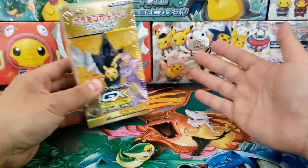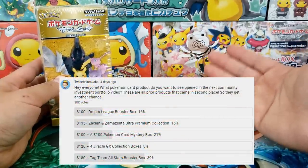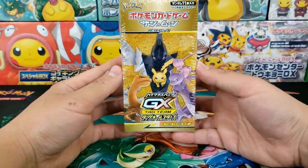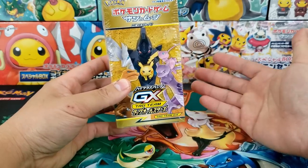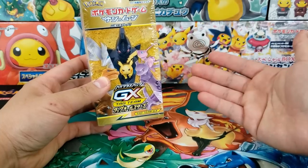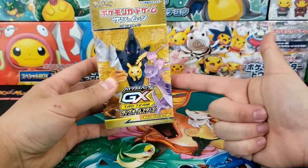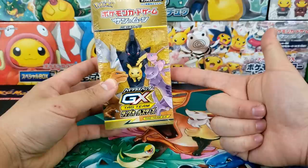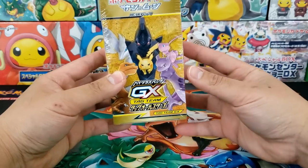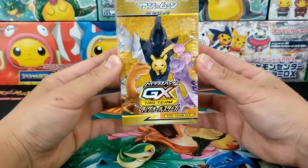So the last vote, we gave all of the second place finishers a second win and, surprising me, Tag Team All-Stars won over a Japanese set. I really thought you guys would pick the $100 mystery box — goes to show how little I know my own community. So we're going to open up a Tag Team All-Stars booster box — not just any box. This is the box that has been sitting on my display for the last 50 videos and I've been wondering if there is a God Pack inside.